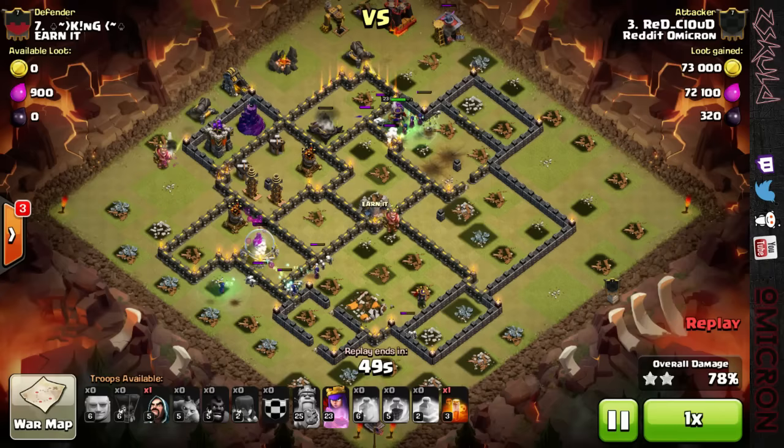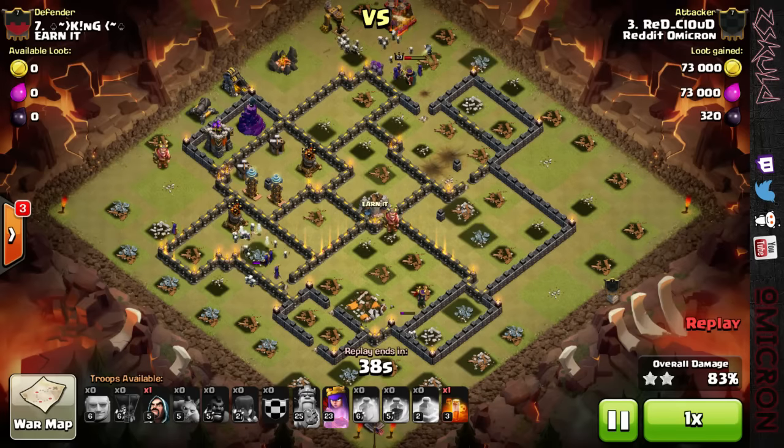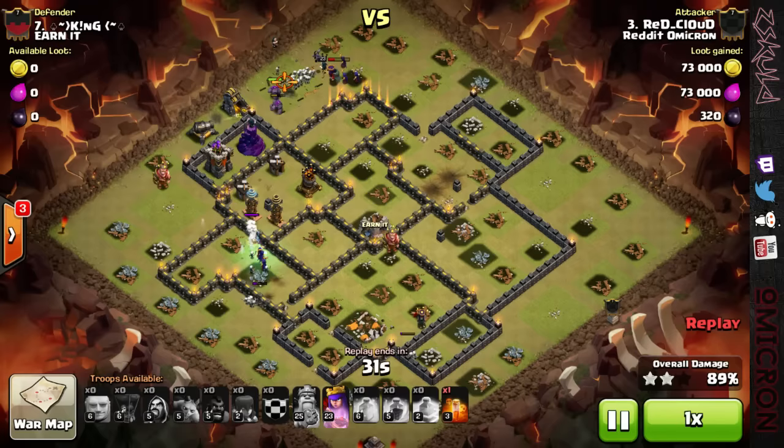He still has his pocket poison, still has an extra wizard — just plenty of stuff here. The skellies, there's just too many of them. They can rip through walls, they can rip through defenses. If you can keep your witches alive, I think witches are one of the most powerful troops in the game when used correctly. Not as powerful as hogs — don't quote me on that.